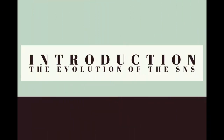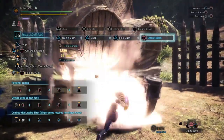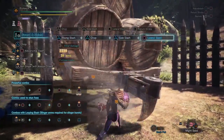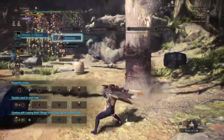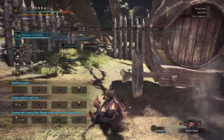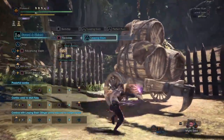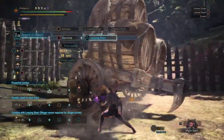Let's do a quick recap of the evolution of S&S. In base World, there were essentially two different styles: the pure slash style focused only on sword ground combos, and the aerial shield bash style. In Iceborne, we got an incredible new combo, the Perfect Rush. In the first couple of months after the expansion released it was largely neglected, but after the Stygian Zinogre patch it received a huge damage boost and is now basically the top tier move for S&S.